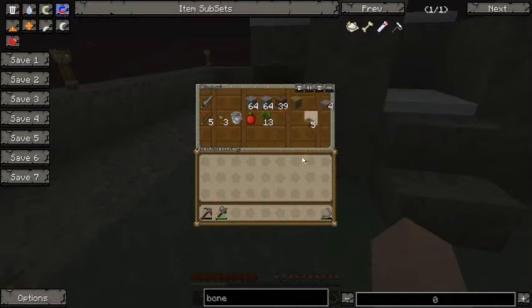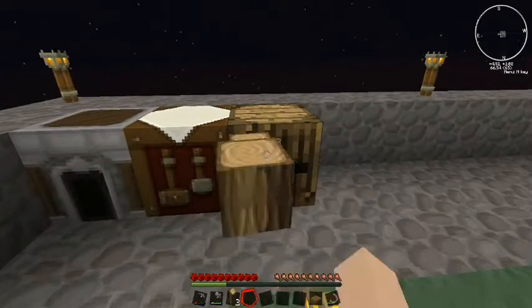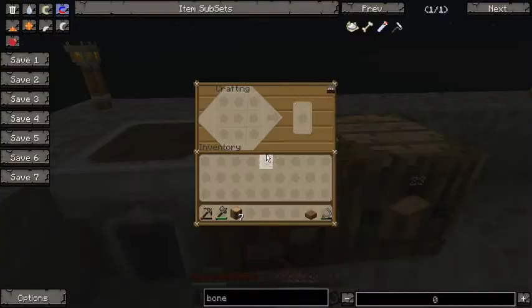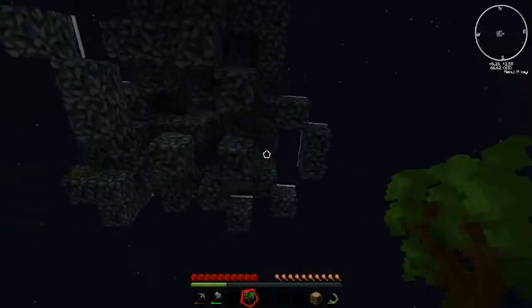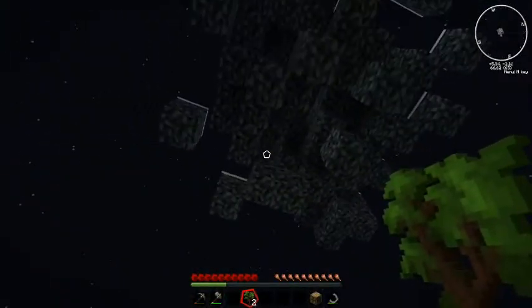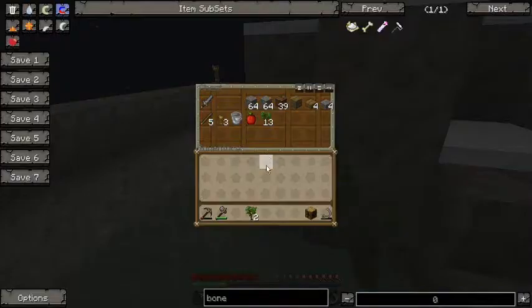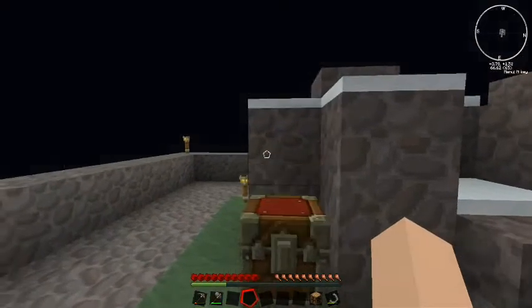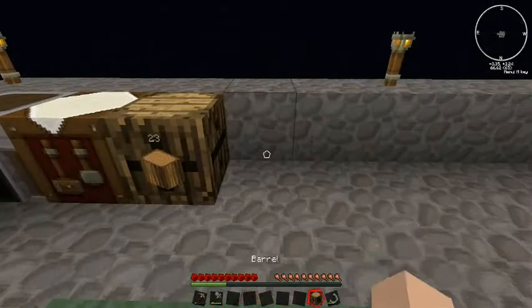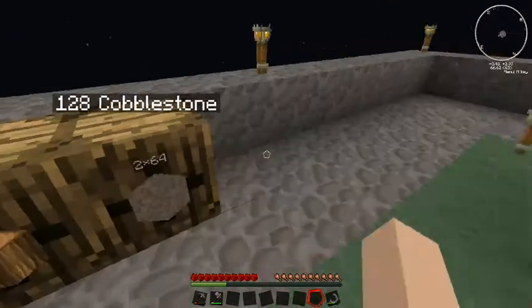I want to build a barrel so I can actually place some cobblestone in it. I've also mined quite a bit of cobblestone. We'll put this barrel right there and we'll stack the cobblestone inside.